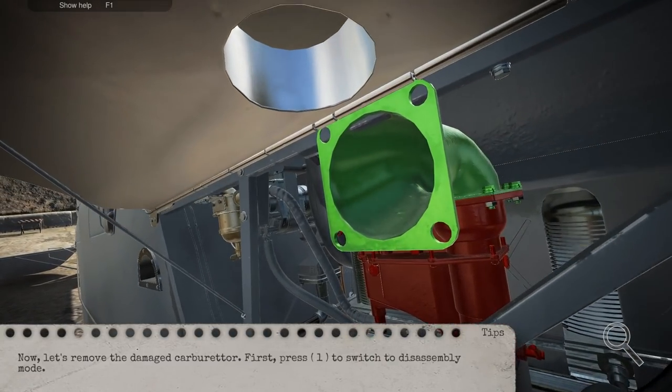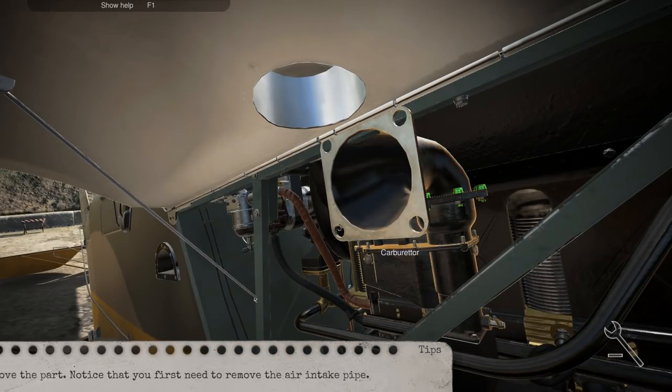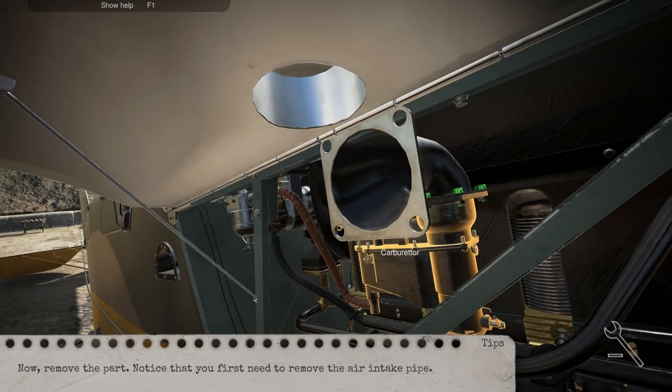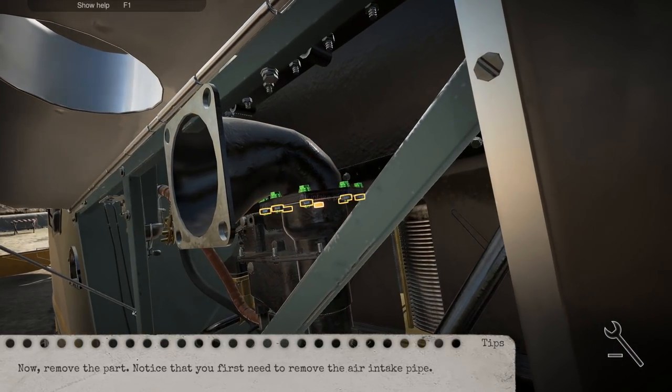We need to remove it, so we go to disassembly mode. It just tells me 'No.' I like how it just tells you no! Okay, we first need to remove the air intake pipe before we can get to the carburetor.